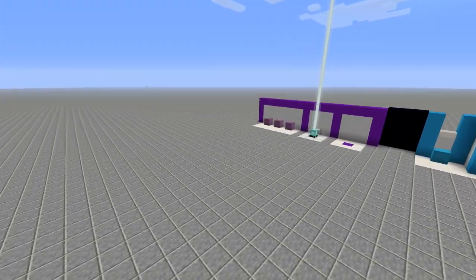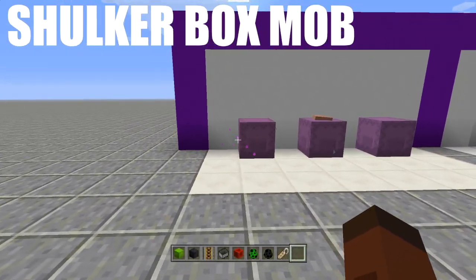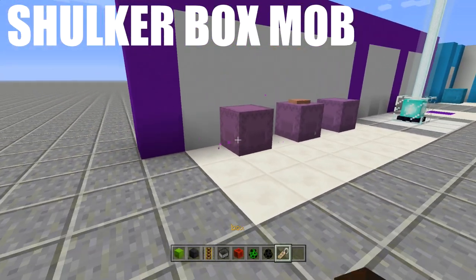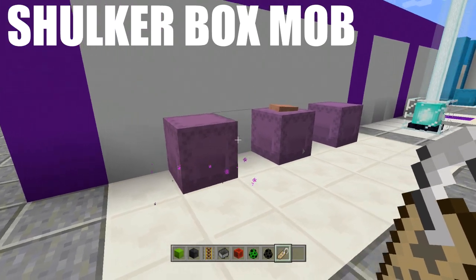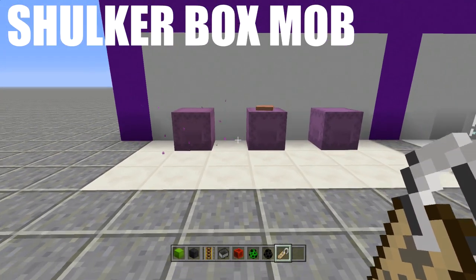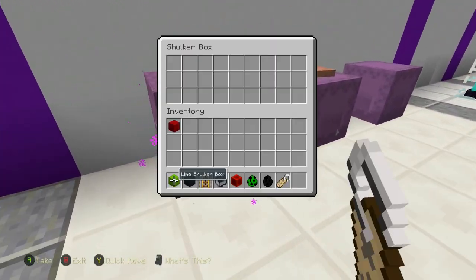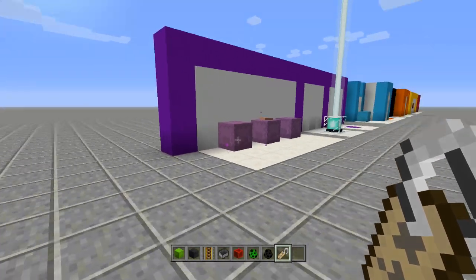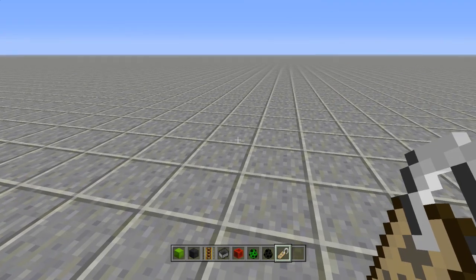The first tutorial is the shulker mob box. You are going to need a name tag for this — you have to name tag ones that can despawn. I was actually making the video, forgot to name tag them, and they disappeared. I opened up the box and there was nothing in there. So make sure you name tag anything. If you're using villagers you don't have to name tag them — I'm not even sure if you can name tag them anymore.